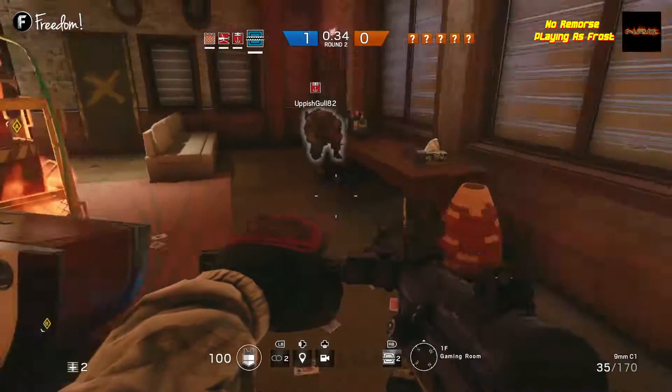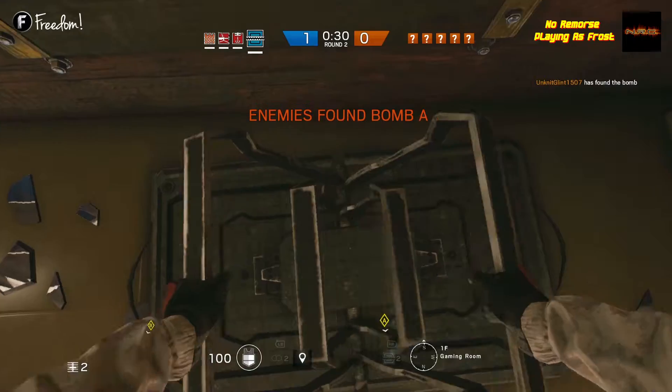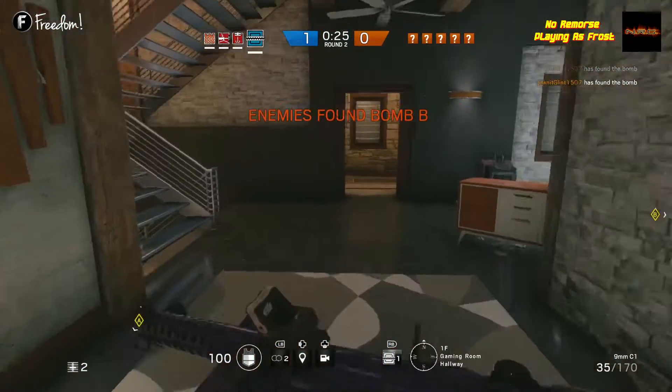Frost is part of the first DLC in Rainbow Six Siege. She is part of the JTF2, Joint Task Force 2. She is a defensive player and she features medium armor and speed, and she has the welcome mat.